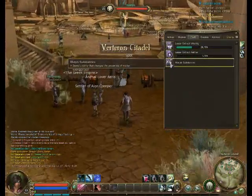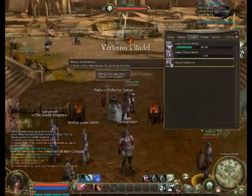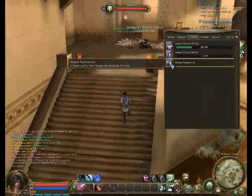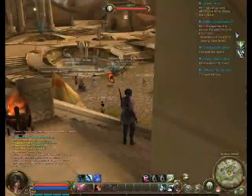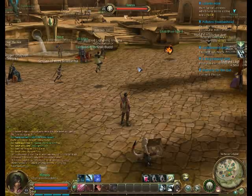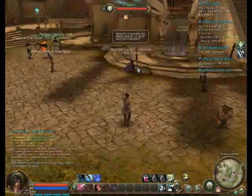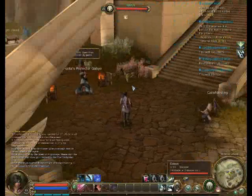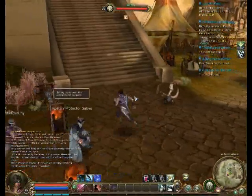Crafting I haven't really got into yet. I've done some extracting, which is basically if you see ore or plants of certain types on the floor you can click on them and your character will scavenge the stuff out of them. But I haven't done any actual crafting, so I can't comment on that just yet.